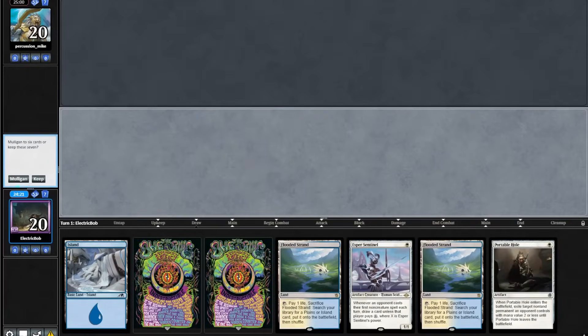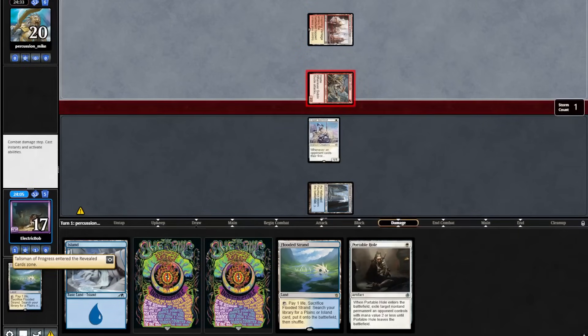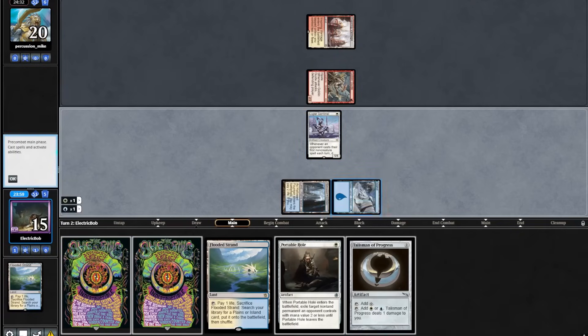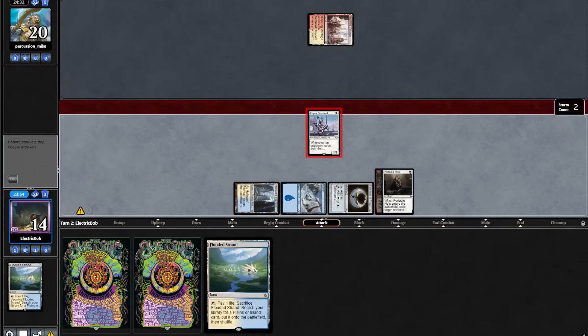Match 1, we're on the play and the starting hand looks strong. We'll lead on a turn 1 Hallowed Fountain into an Esper Sentinel. Looks like we're up against Burn here. They show a Talisman of Progress on top. We'll play our Island into our Talisman of Progress, and then a Portable Hole, taking out their Goblin Guide, and poke in for 1.